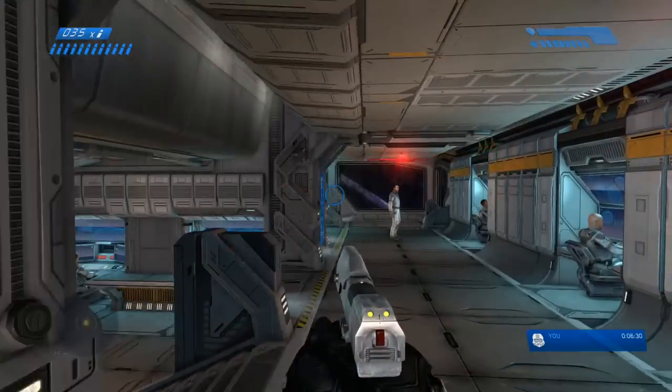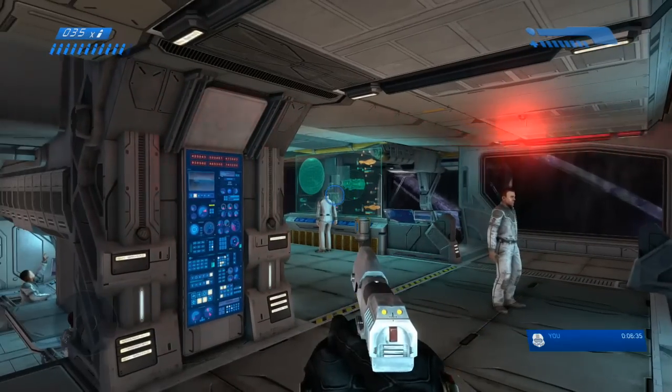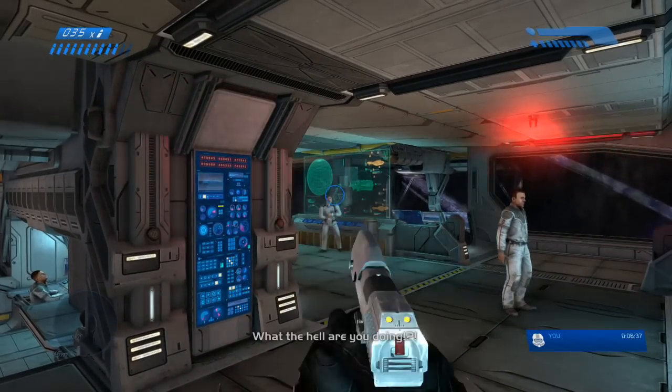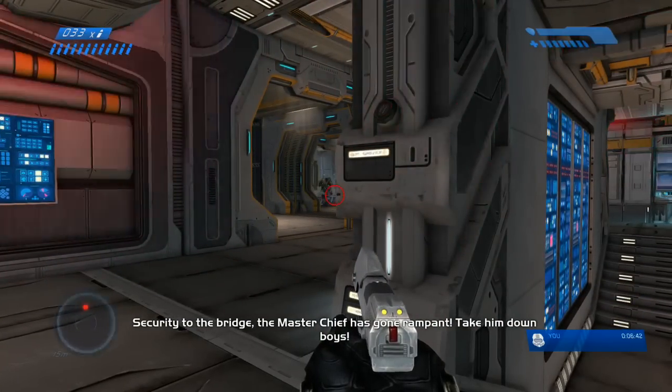From here, we're gonna go back to the back of the room and we're gonna shoot Keyes one time in the head. This is necessary to do the Easter egg. And as soon as you do that, Cortana will say something along the lines of: 'Master Chief, what's going on? He's gone rampant, send in the troops.'